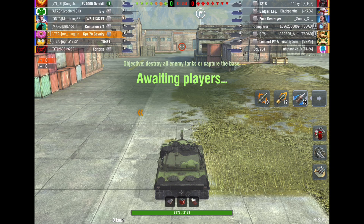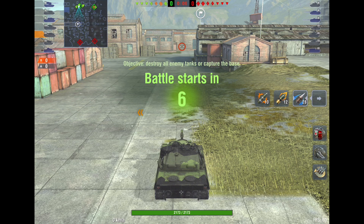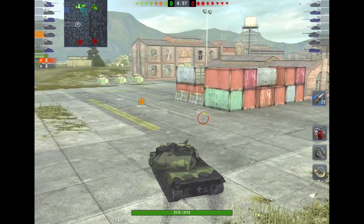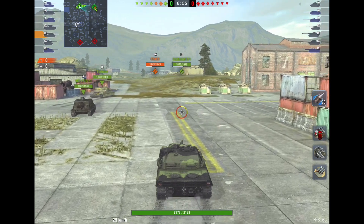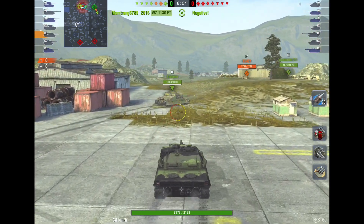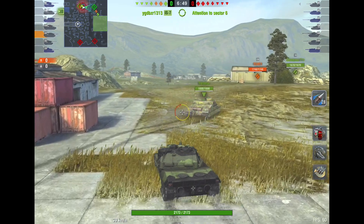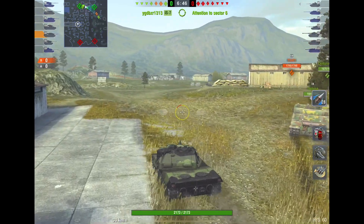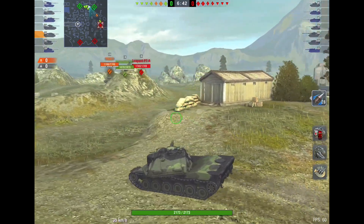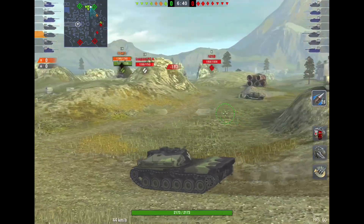Now I noticed they've only got two meds, and one of them is a Leopard PTA — one of the weakest tier 9 tanks. It's still a good tank, but only in a pro's hands. It is agile, it can get around the map, and it's got a great gun as well, but it's got almost no armor so it can get ripped to shreds. I'm in this tank that can hit hard, so I would love to take out that Leopard. I'm hoping their team splits up — if that's the case, we can just romp right through them.